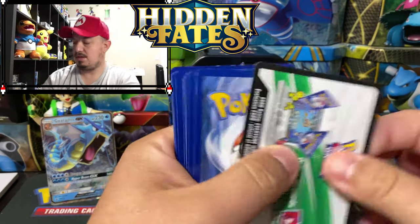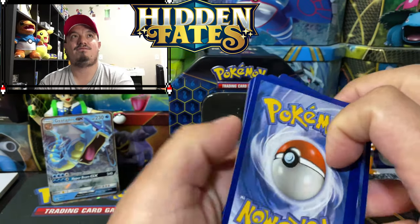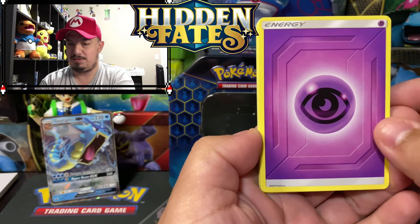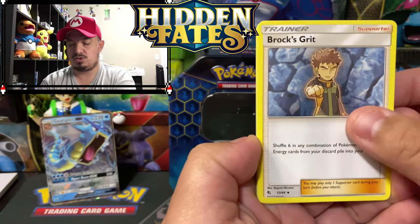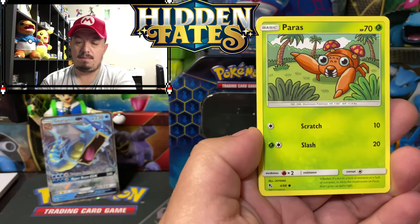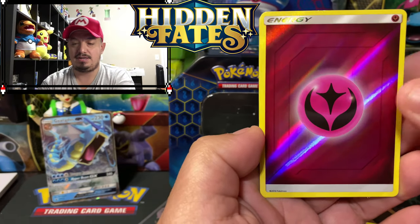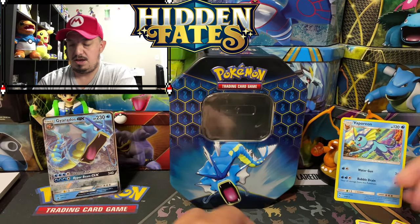One, two, three, four — we're gonna have a fire energy. This is a psychic energy, so does that mean we're gonna pull a shiny Mewtwo? We have a Jynx, Magmar, Geodude, Voltorb, a Pikachu, and Eevee's coffin. Paris reverse holo is a shiny fairy energy, and a Vaporeon rare holographic card.